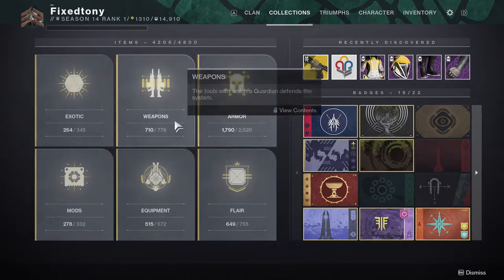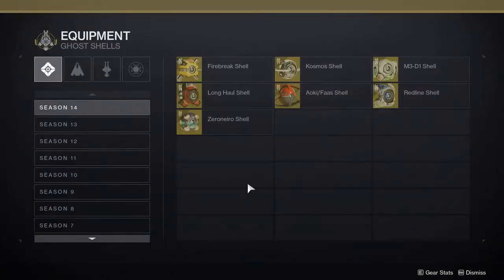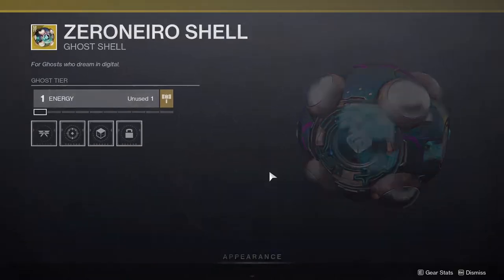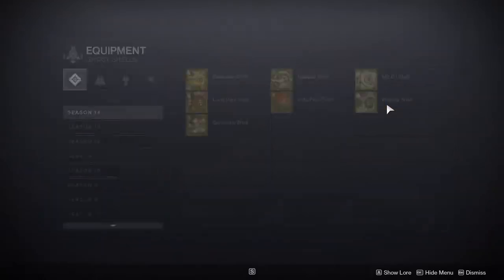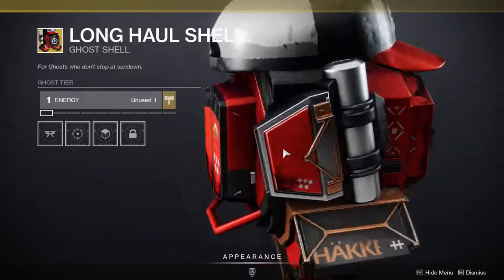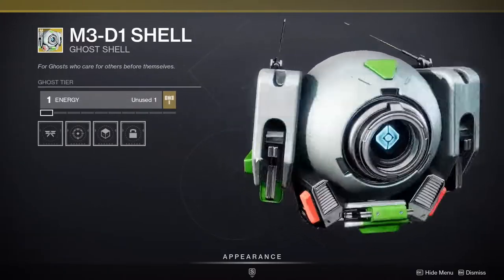Now let's look at the actual collections, which is part of the reason I wanted to do this. Going to Equipment — I already don't like most of these. Some of it looks like it's from the season pass. But this one — this is the best Ghost in the game by far, no one can tell me otherwise.